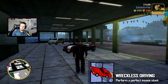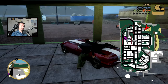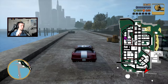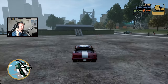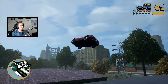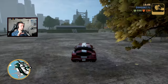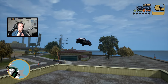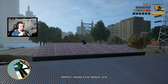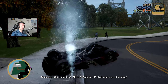The next achievement is Reckless Driving — perform an insane stunt. Pick up the Banshee from the first shop and go to the stunt ramp shown on screen, which gives you lots of air. It needs to register as a perfect insane stunt. If it doesn't happen the first time, do it again with a little bounce. Achievement unlocked.